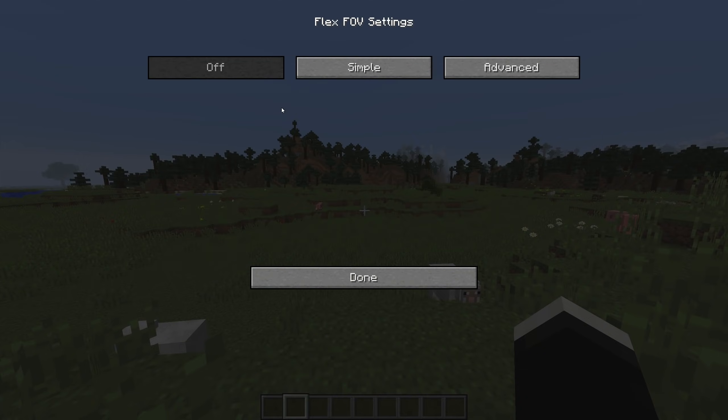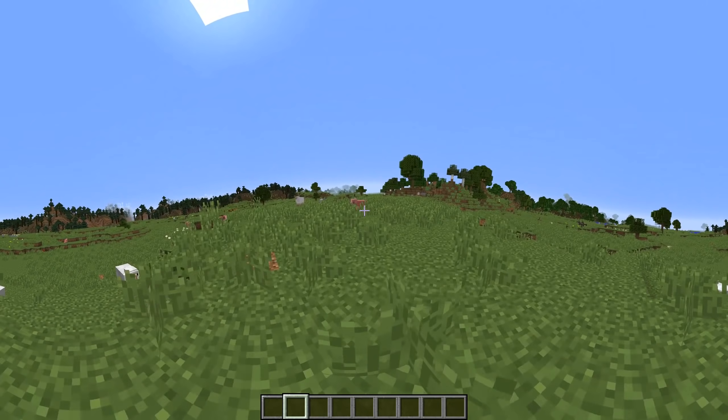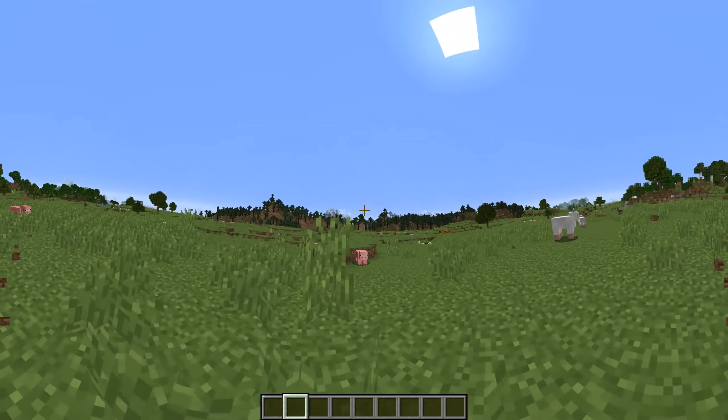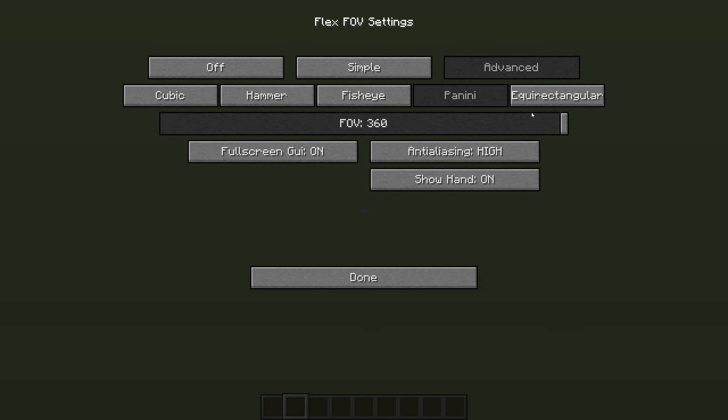One of the last mods up is the Flex Field of View mod. With this mod, you can literally extend your field of view to 360 degrees. So if you're insane and want to do this, you can. There's actually a lot of customization available with this mod. Just be warned though, if you're prone to motion sickness, you should probably avoid like 80% of this.